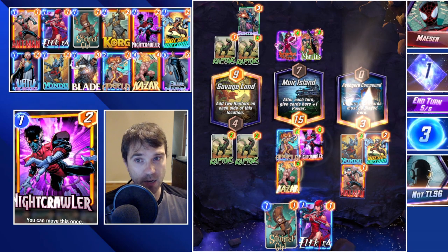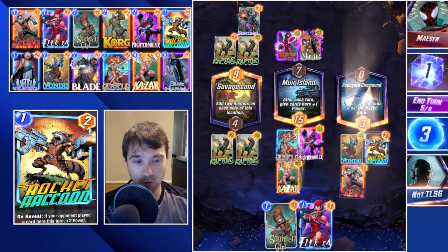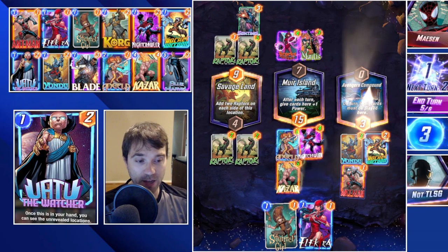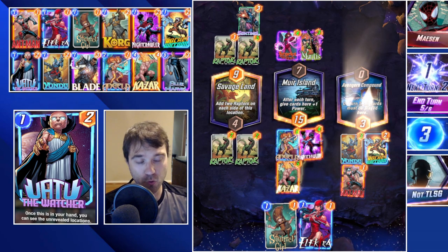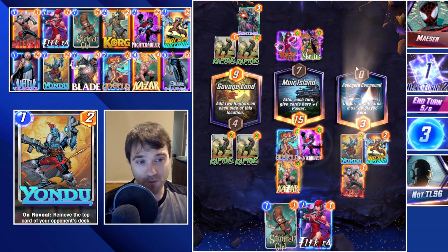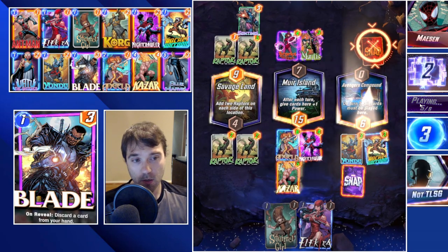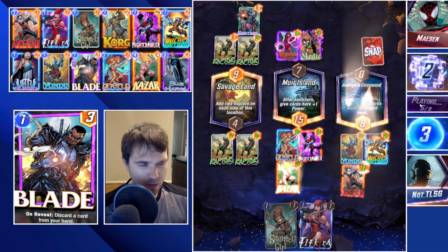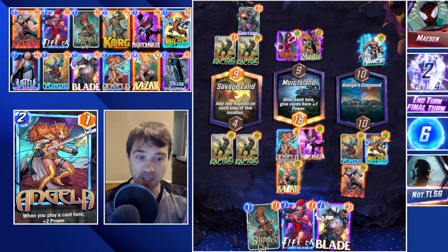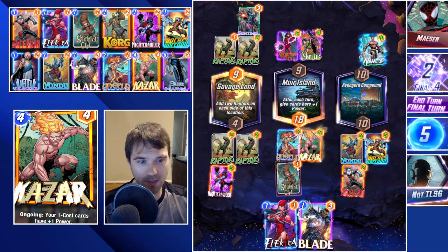We draw into Electra, so now we have a choice - do we flood a couple of cards onto the board in case we draw into Blue Marvel, or do we hold them? In this scenario, I think we drop both Rocket and Ant-Man. We know their Electra is gone so we don't have to worry about them destroying our cards. We can hedge some power out earlier than we would have otherwise. Knowing we have a strong advantage in Muir Island, I'll go ahead and snap into this power play on five.